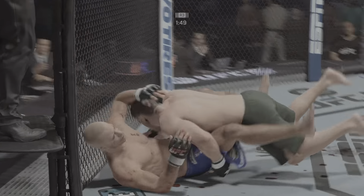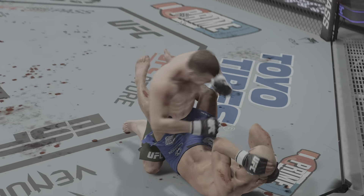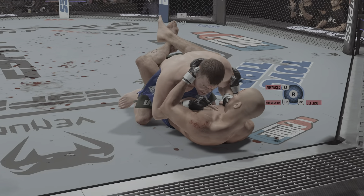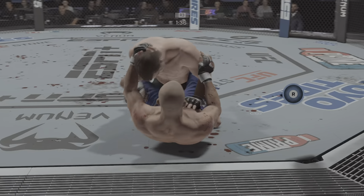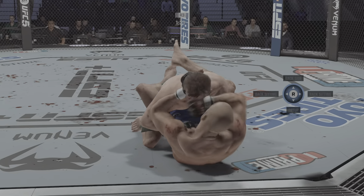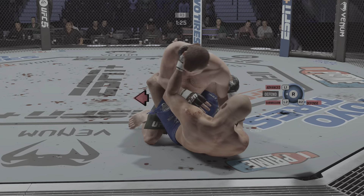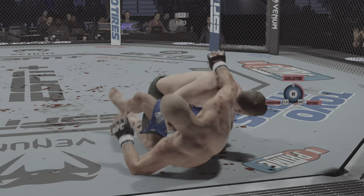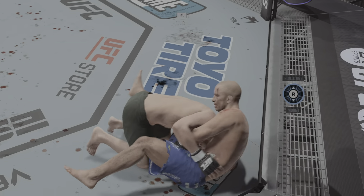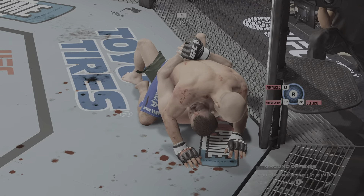Another swing and a miss. If your gas tank is this low, you gotta find times to preserve energy and get yourself back to a place where you can actually dole out some damage. You gotta get out to space, find places to rest or recover. Get to the clinch, find ways to recover so that if you have that big explosion, it actually has some meaning. St. Pierre's got his hand looking for a guillotine choke — it looks like he's got it, securing it well, but he's gotta settle it if he wants to finish the fight.